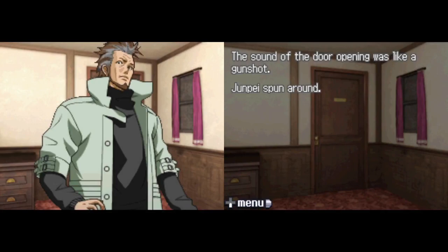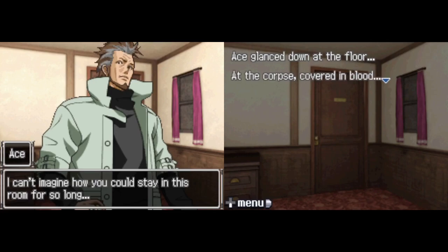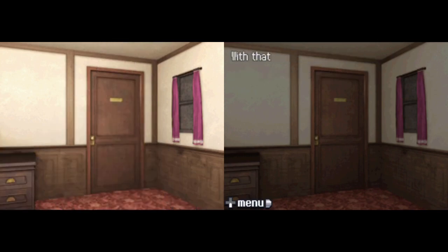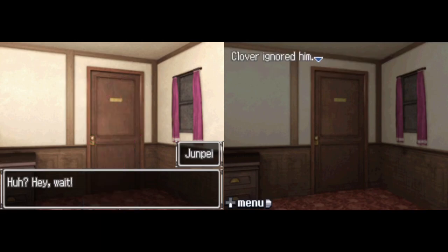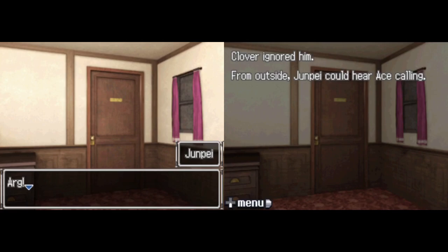The sound of the door opening was like a gunshot. Junpei spun around — it was Ace again. Oh, my apologies. I seem to have disturbed you. You two must have strong stomachs — I can't imagine how you could stay in this room for so long. Ace glanced at the corpse covered in blood. At any rate, Junpei, would you be so kind as to come help me with something? I'm having a little trouble and I can really use your assistance. He walked back toward the communications office. Clover waited until he was out of sight and spoke in a quiet voice: I don't want Ace to hear us. We can talk about this later. Ace calls for Junpei, who grumbling stomps off toward the communications office.